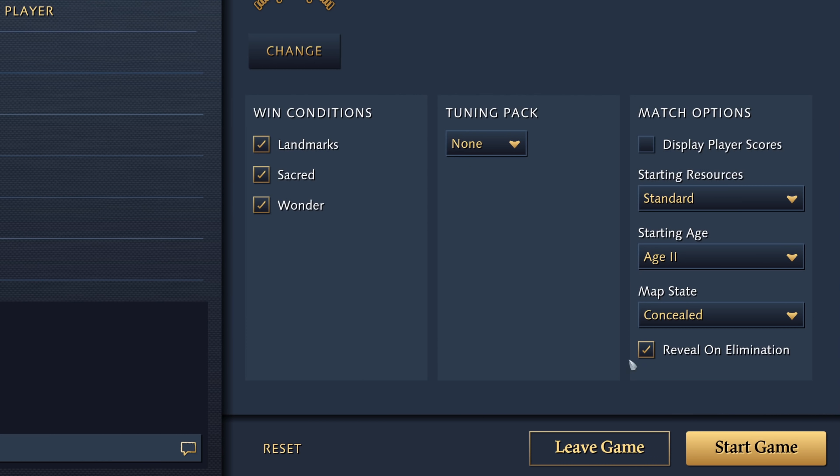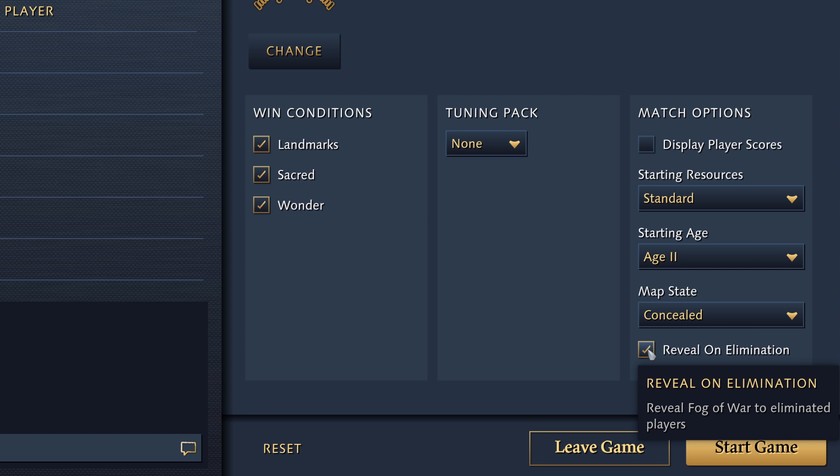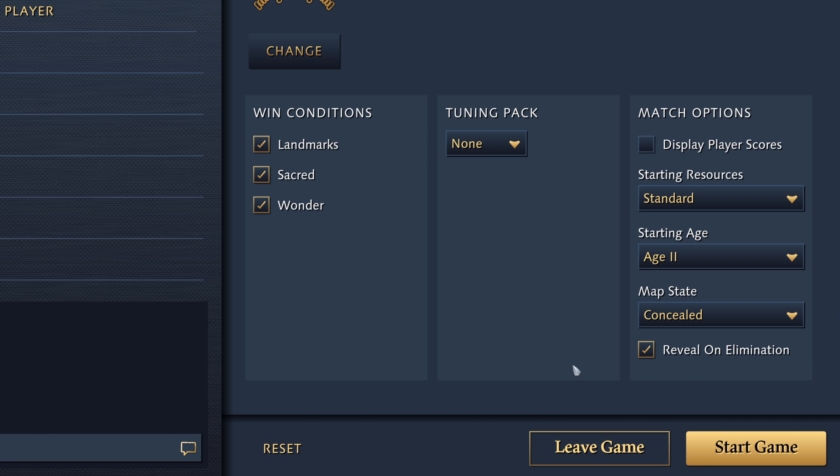And finally, there's an added button in the custom game menu that reads 'reveal on elimination,' which is a great feature if you're playing casually with friends and you'd like them to see the map if they've been eliminated and the team game is still going on. Obviously you'll want this turned off by default on random custom games with strangers, as they might otherwise leak information to their allies during the game.